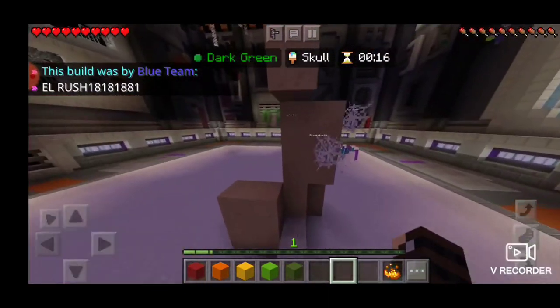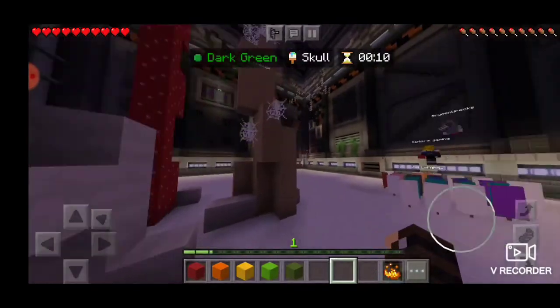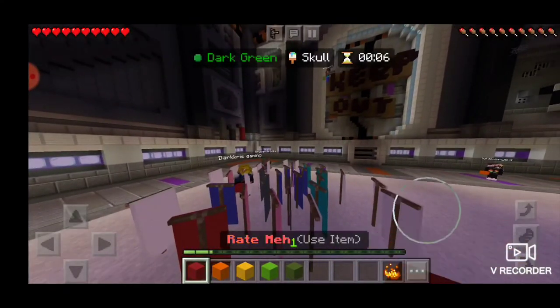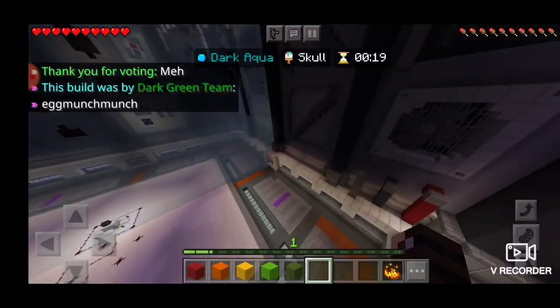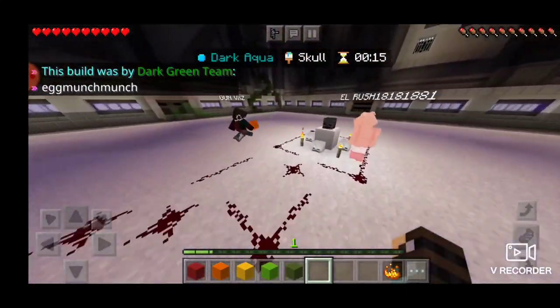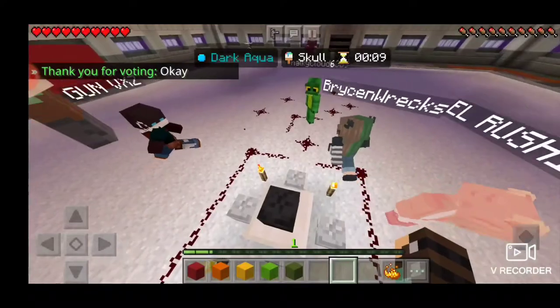How many people are in this one? I can't tell what this is — this looks like a bunch of smokestacks. This is not a skull. You don't come to build games to build whatever you want, you come to build games to build what you're told to build — that's how you win. Okay, they made an altar thing, I'm gonna rate it.